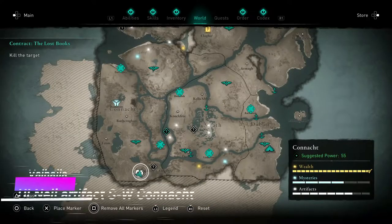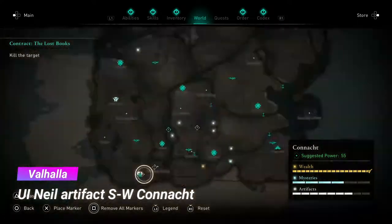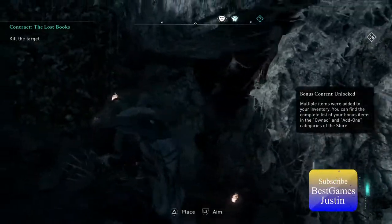The third one is located in South Connect and it's the same thing here. There will be a wall which we need to break with the explosive arrow or with the oil jars, and we have the artifact inside.